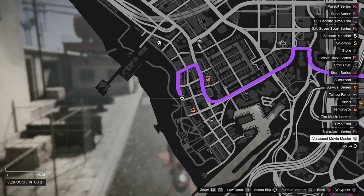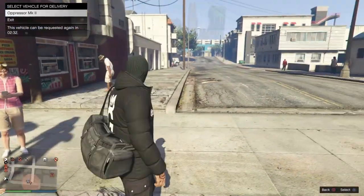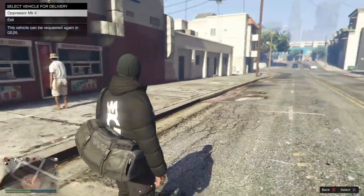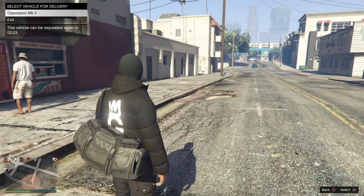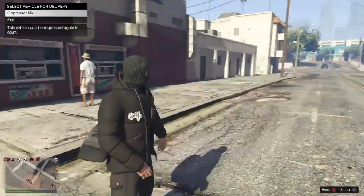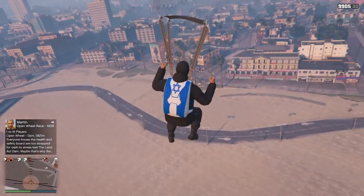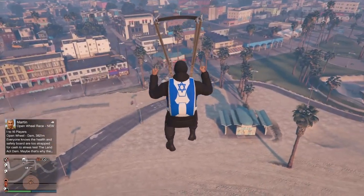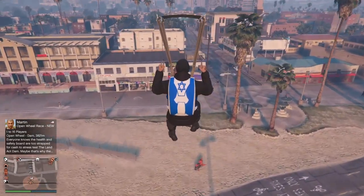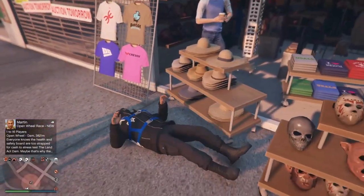I failed the first attempt — I miscalculated how far away my Oppressor was. If you fail it, just wait until you can call your Oppressor back and try again. You don't have to redo the whole mission. Once you're ready, fly real high, aim for the mask store, and fly straight into it. You can't land on the ground — you have to fly directly into it. Once you fly in, spam right on the D-pad and it should let you save the outfit.